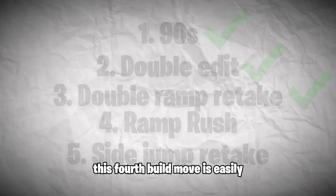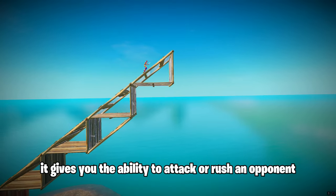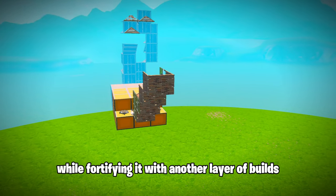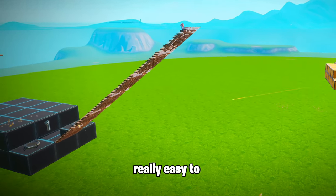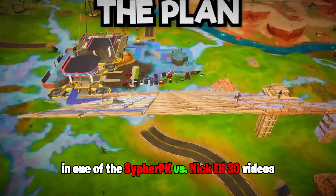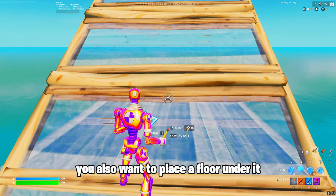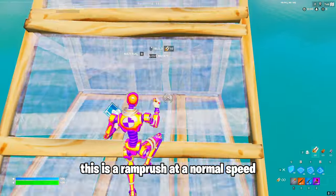This fourth build move is easily the most simple. It's called a ramp rush. It gives you the ability to attack or rush an opponent, taking high ground using your ramps or stairs, whatever you want to call it, while fortifying it with another layer of builds, because a single layer of builds is really easy to shoot out and you'll take fall damage. It's exactly the same ramp rush that was in one of the Cypher PK vs. Negate 30 videos. To do a simple ramp rush, every time you place a stair, you also want to place a floor under it and a wall in front of it like this. This is a ramp rush at a normal speed.